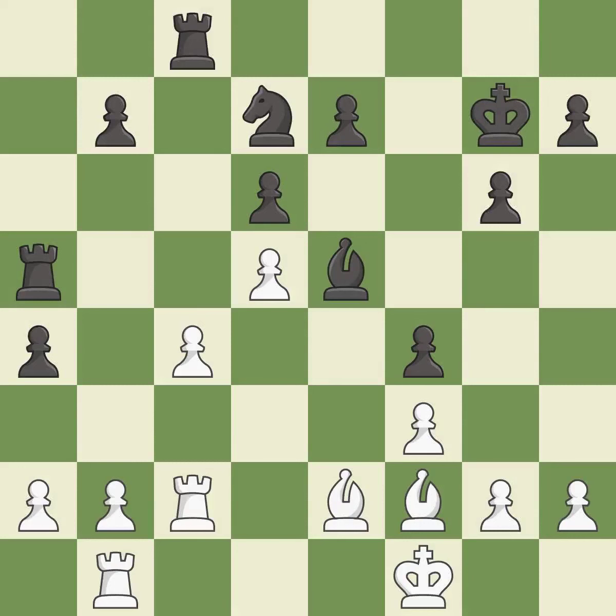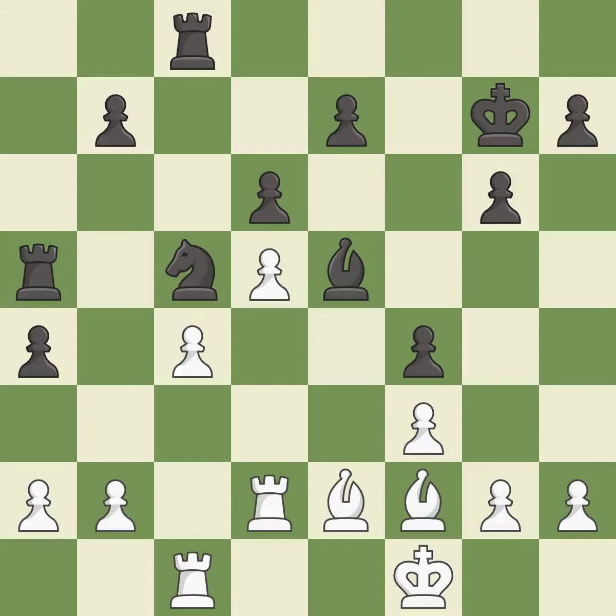This threatens to win a pawn — it is excellent. This doubles the rooks onto a single file, which allows them to team up to create threats. This stops the opponent from being able to win a pawn — it is excellent. This allows the knight to control more squares — it is good. There were worse moves, but also something much better — it is an inaccuracy.